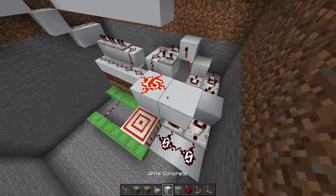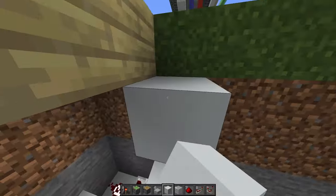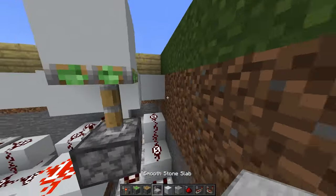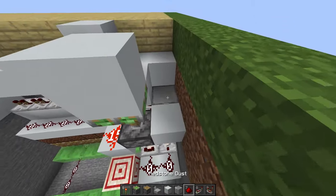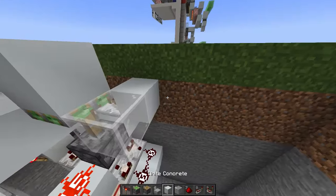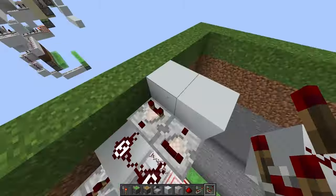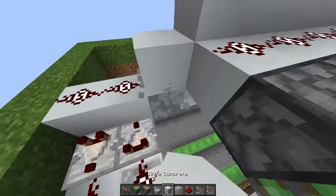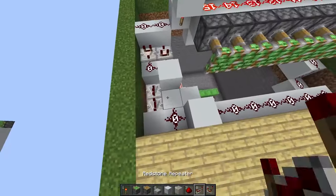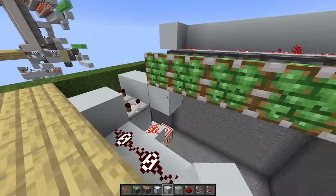Coming back down here, place a block and redstone dust, a sticky piston with a block on top. Then place some blocks, redstone dust, a slab on top, a building block, and repeaters — set one to the fourth setting, the other on normal. Build a platform paying attention to where the glass block is placed. Place redstone dust, comparators, more redstone dust, and a block on the side with a redstone torch and another block to power the pistons. Place another dust, a repeater, a comparator, and a block in front.